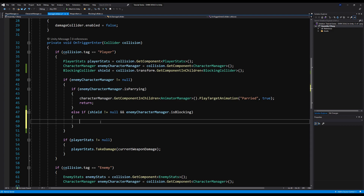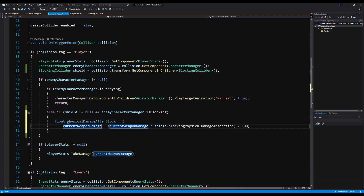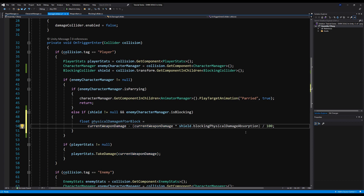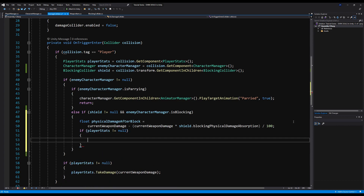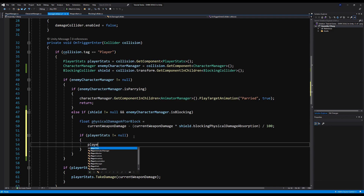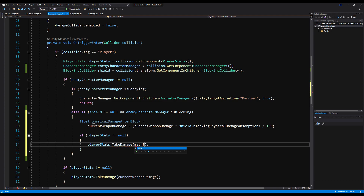Inside that block, we calculate: float physical damage after block equals current weapon damage minus (current weapon damage times shield dot physical damage absorption divided by 100). That means the shield blocks a percentage of your total damage based on its physical damage absorption. So if absorption is 98, you block 98% of damage; if it's 50, you block 50%. Then if player stats is not null, we apply damage: player stats dot take damage with math f dot round to int applied to physical damage after block.